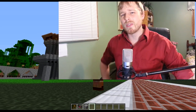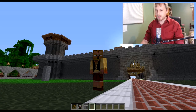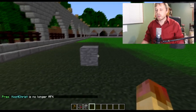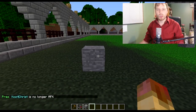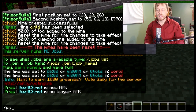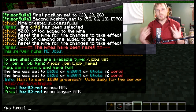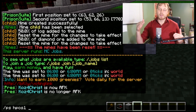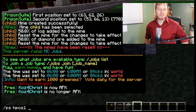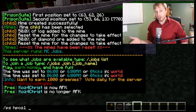There's really no config file on the back end so we'll just get right into it. Here's an overview of what we're going to do: we're going to create a mine and define every corner, then we're going to set a timer to reset on the same time every day — every eight hours, four hours, whatever you want — and then we're going to set up warnings so users know when it's going to reset so they're not inside when it resets.